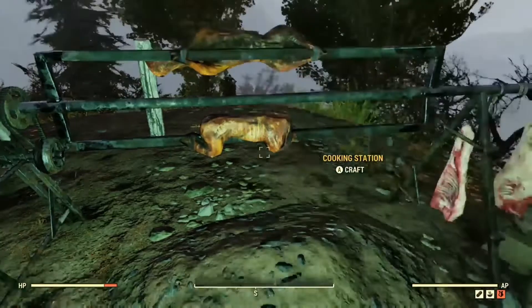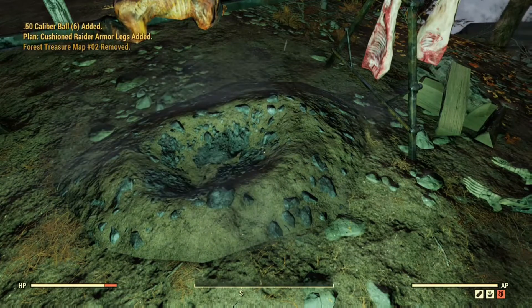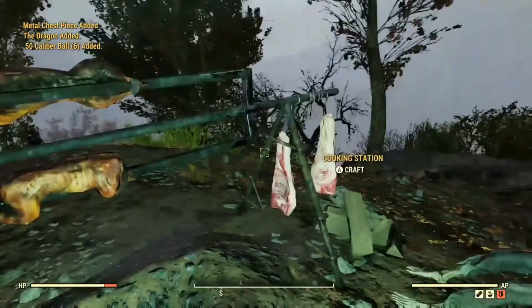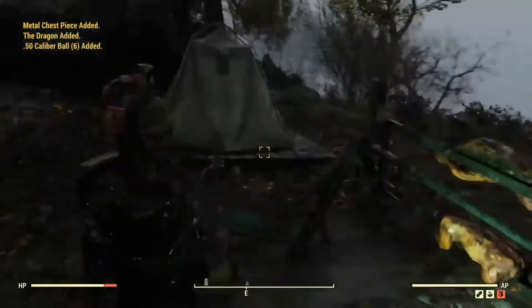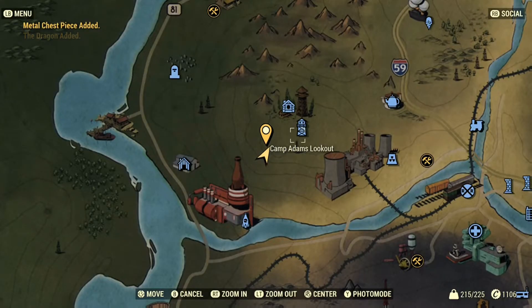There's a little guitar — we can play that at the end, and we can cook. Let's see what we got here. Let's dig! We got some cushion raider armor, some 50 caliber balls, the Dragon, and a metal piece was added as well. Treasure has been found, people!